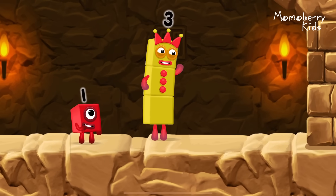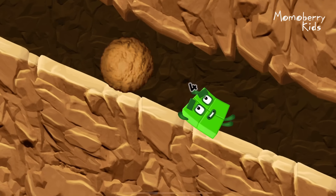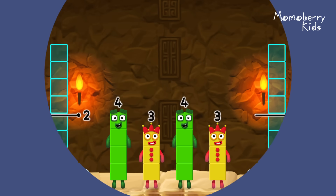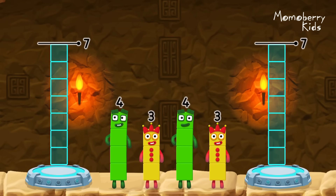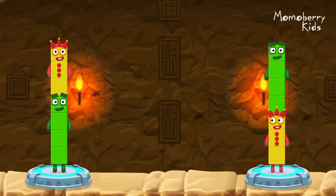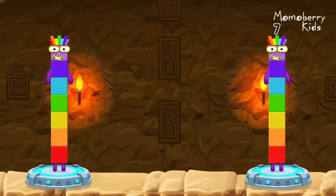I think three might need one's help to get past that wall! Oh yeah! Share the number blocks evenly to make two groups of seven. Three, four — four, four, three — you solved it! Three plus four equals seven. Seven equals seven.